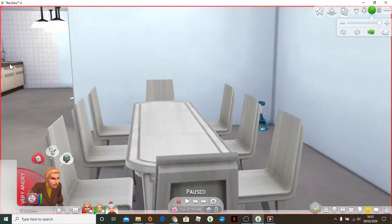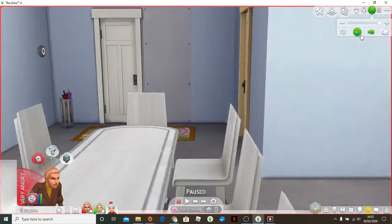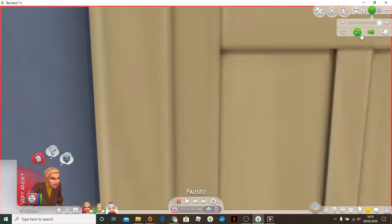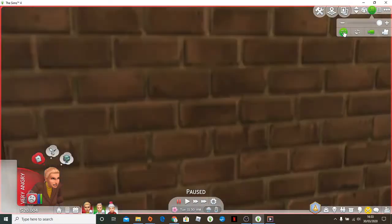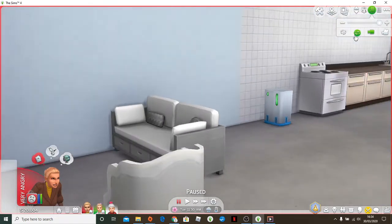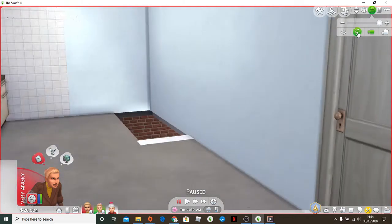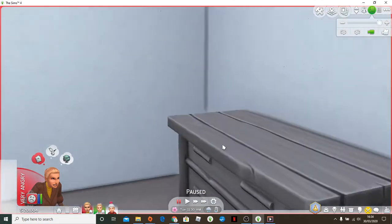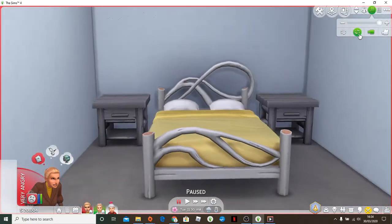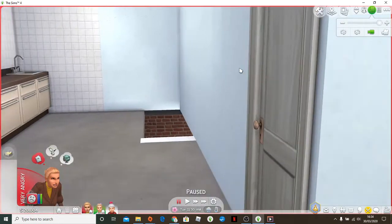There is a pet space because when they grow up they got a dog, but they're not going to get it in this let's play. Anyway, here's the bathroom — it's just the pre-made one from Seasons. There's a little sitting area, the table must have been a custom content one I don't have in game. And here's the mom's room — I put her original bed in, so yeah, that's cool.